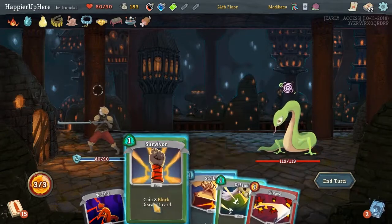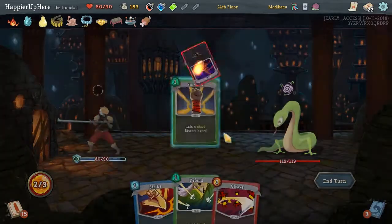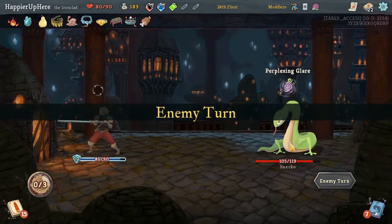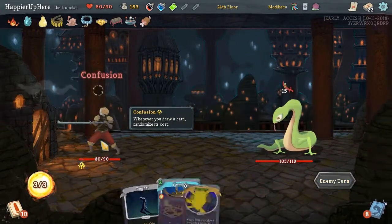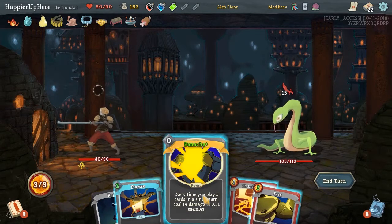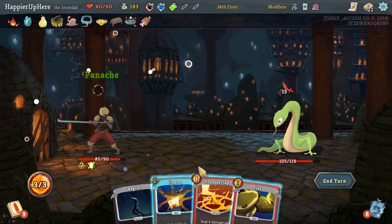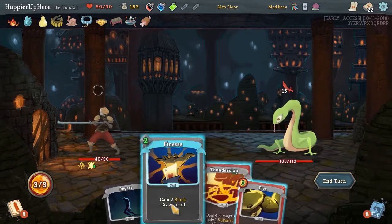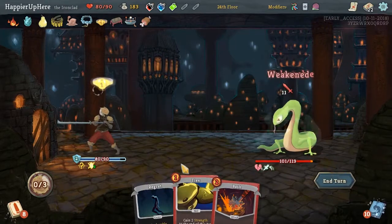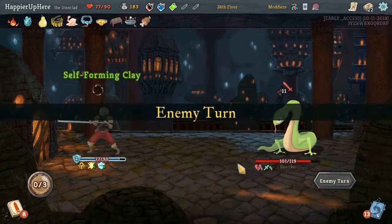Finesse, Survivor, Strike. We're going to get Confusion: whenever you draw a card, it randomizes its cost. That might make our life more difficult. Let's do Finesse to see what we draw. At least we're taking a little less damage.